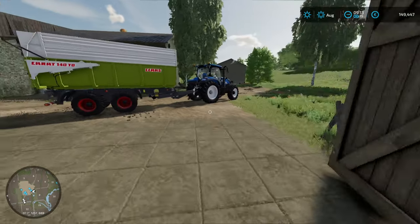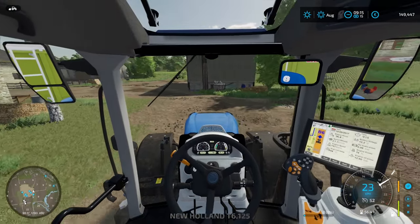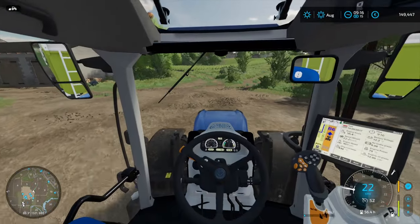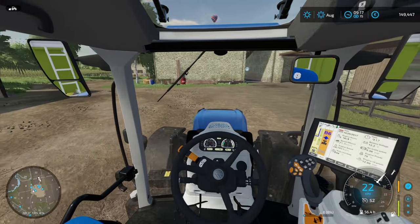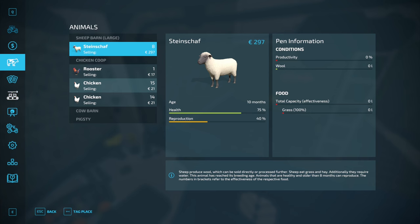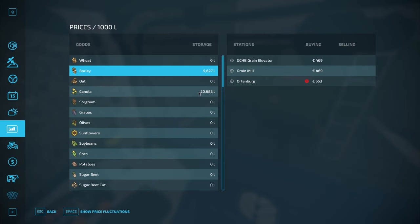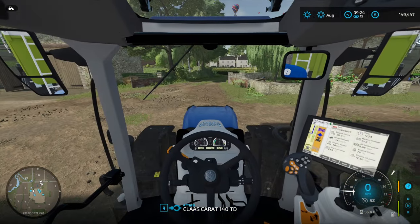Going into the animals section, we can see our sheep and chickens. The sheep don't have any food — we need to give them food. I do have some grass bales over by the shop, which will be beneficial until we can get some grass ourselves. Parking this trailer under the silo makes sense — that's where it'll be needed. We might actually already have some stuff in here. Yes, we have some barley and also canola — best prices in December, and we're in August, so not too far away.